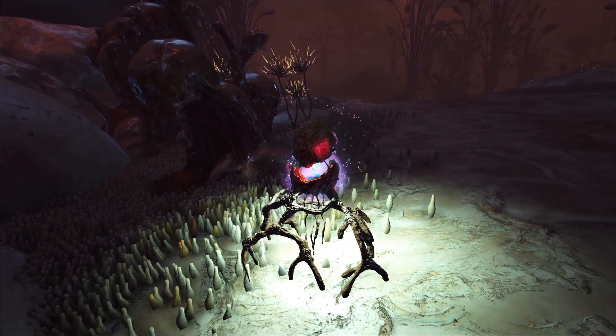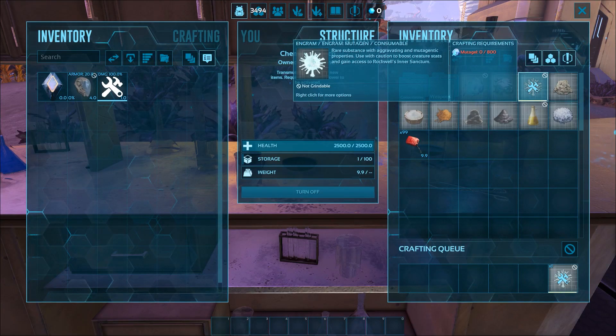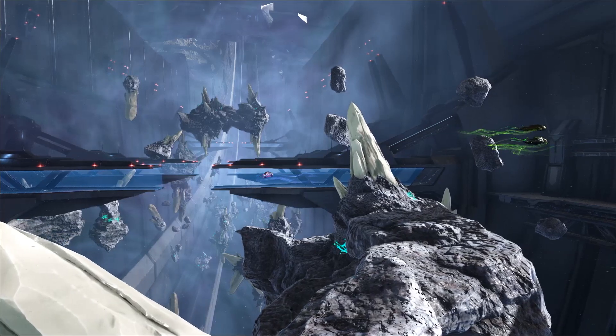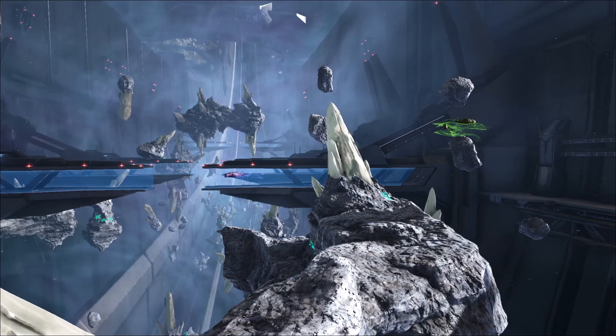Mutagen can be acquired by either harvesting the Mutagen plants within Rockwell's innards biome, or by cracking them inside of a chemistry bench. The amount of Mutagen needed for a Void Worm scales with its level and is based upon your server's taming rates, so it's always best practice to use a taming calculator to determine how much Mutagen you're going to need.